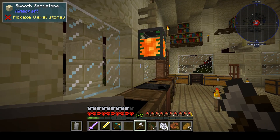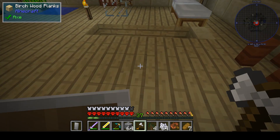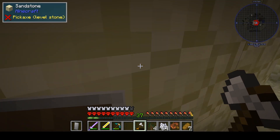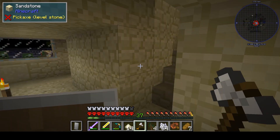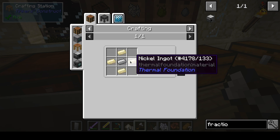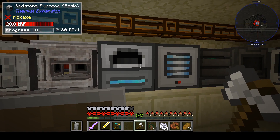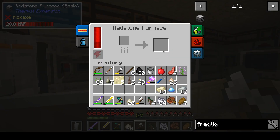Let's put some stuff in here, and this one has been empty for a while. Okay, so nickel ingot and iron ingot. I got some pulverized platinum, which is probably rare.